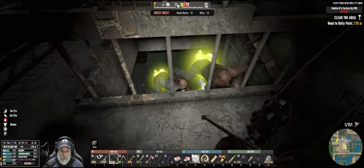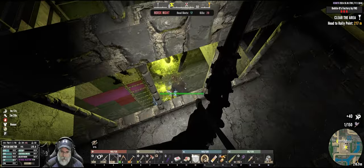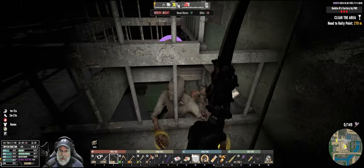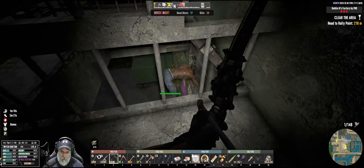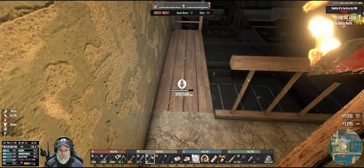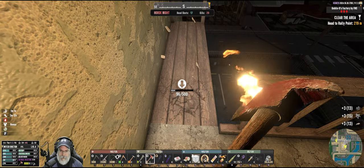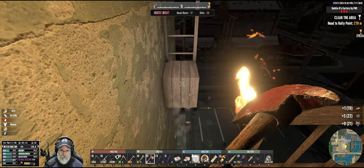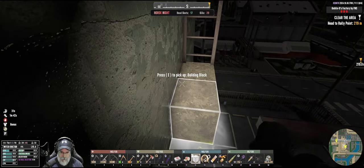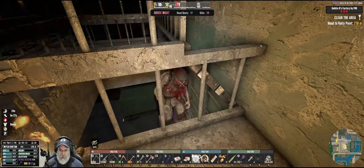That reminds me — I wasn't supposed to upgrade those blocks because we have to get out of here, I've got to be able to pull them up. We better deal with that now while we can. I was just upgrading everything like crazy and I didn't think about it. There — that way we can pull those up behind us if we have to abandon ship.